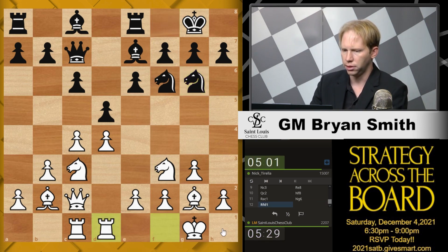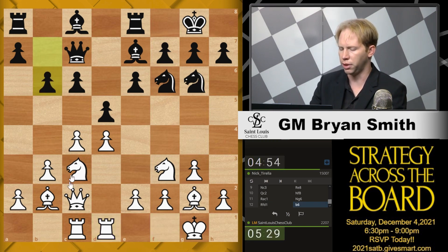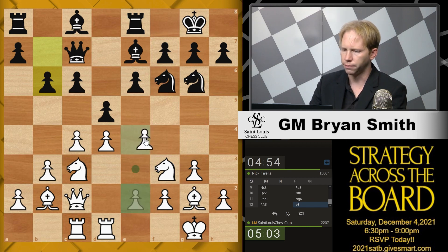Let me just continue with my build-up. If I take on d5 at some point, I free his light-square bishop — I don't want to do that. But still, the queen in the long run, even if I don't immediately open the c-file, will not be able to stay there. Now it looks like it's time to play e4. Although I could take on d5 now because of b6 — if he takes with the e-pawn, I have Knight b5. But he can actually move his queen, and if I take on c6 then he has Bishop d7. So let's just play e4.